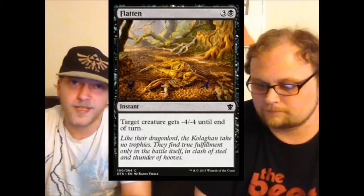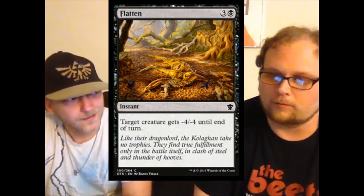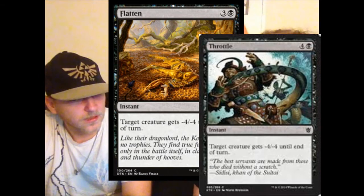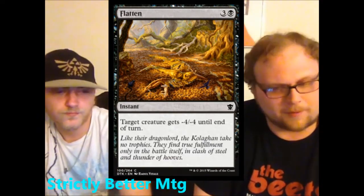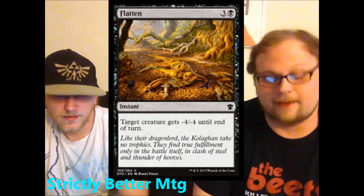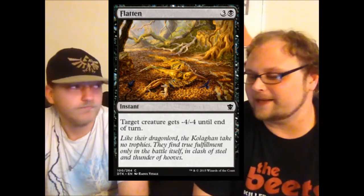Moving along — we've got another piece of actually great limited removal. This is Flatten. At four mana, target creature gets negative four negative four until end of turn at instant speed — and it's a common. There was a card called Throttle in Khans limited that was the same card for five mana. People still played Throttle in limited, so you'll definitely play Flatten in limited.